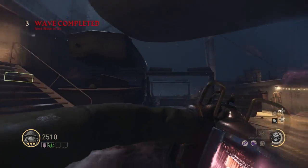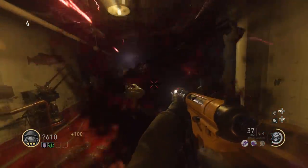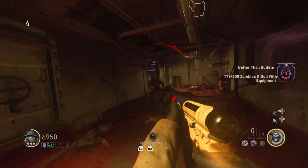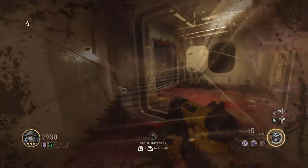Once you find the battery wall, purchase it for 3,000 points, then take it over to the fish and place it in the holder. For the rest of round 4 you will then need to fill up the battery with zombie souls. You'll know once you're done because your screen will shake for a couple of seconds and you should hear a loud electrical noise coming from the battery. Save whatever zombies you have left.